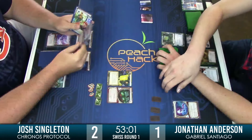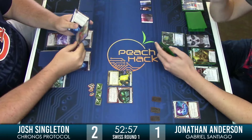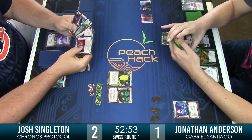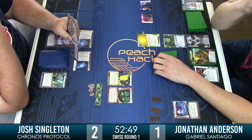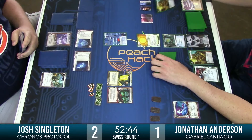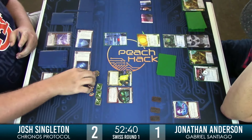Josh already has ice rezzed on centrals, and his economy, regardless of how big it is, I think he's in a fine spot. Jonathan is the one a bit in the hole economically. It'll be interesting to see what they decide. I see Jonathan's hesitation — he's basically discussing just what we were talking about. And there it is: Inti into Siphon. I think this is necessary at this point — it's going to do really well for him.